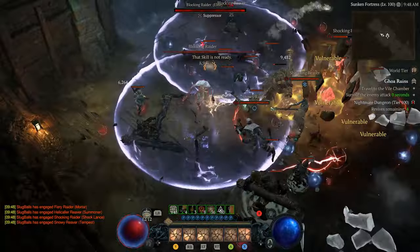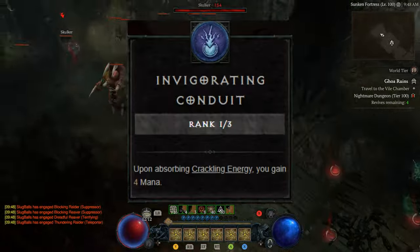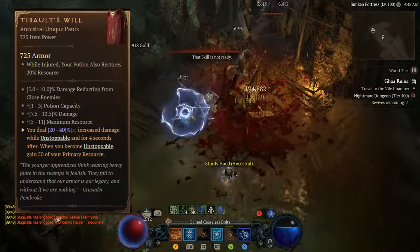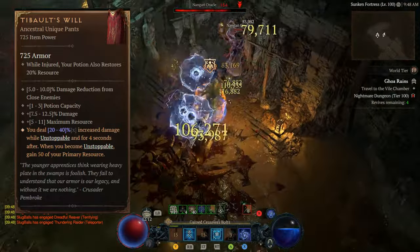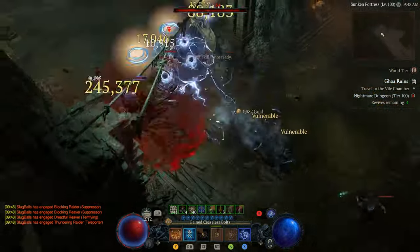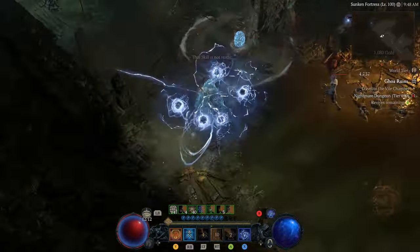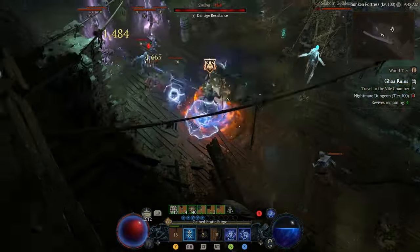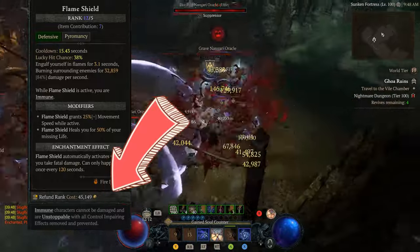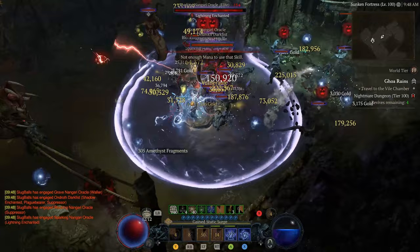Chain Lightning enchantment also generates a lot of crackling energy orbs on the ground, which give you a ton of energy back when you pick up Invigorating Conduit from the skill tree. Next, if you find the Tibault's Will unique pants, use it — this is the best in slot in my opinion. When you become unstoppable, you get 50 mana back, which is very useful during fights. Some folks mentioned that using Teleport enchantment won't give us unstoppable, which is true. However, we still use the original version of Teleport which gives us unstoppable. Flame Shield makes us immune, which means we cannot be damaged and we are unstoppable — so we proc Tibault's Will mana benefit with no issue.